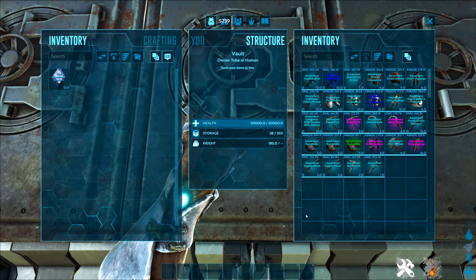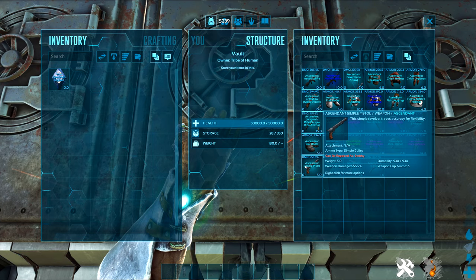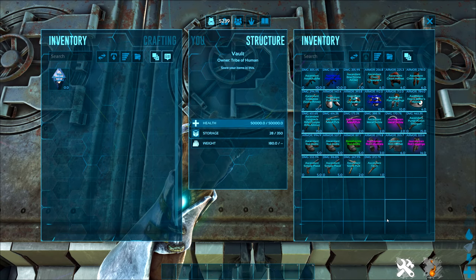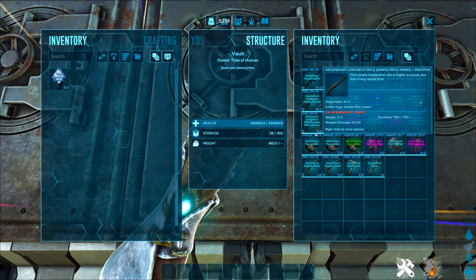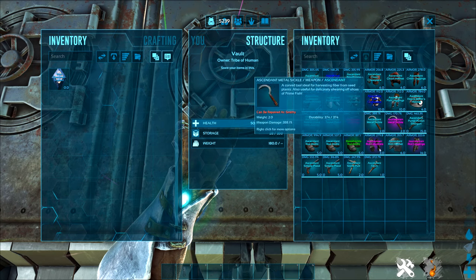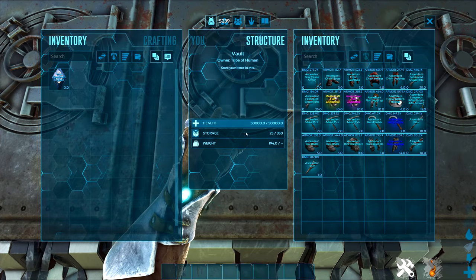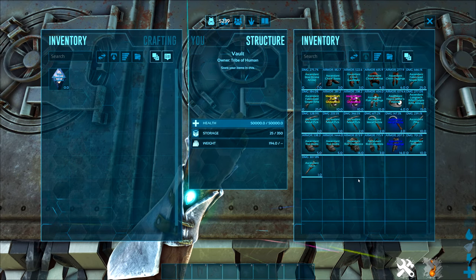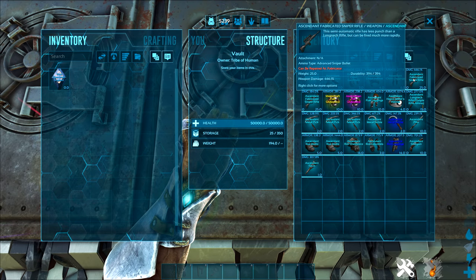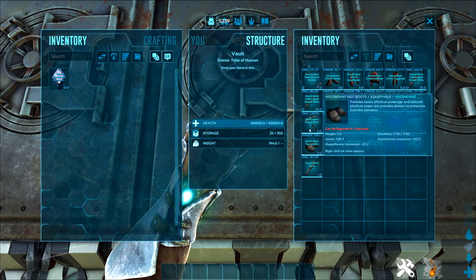Bear in mind there was only one or two ascendant crystals from stone - but this isn't bad at all. Next up we've got the worm maps where we had quite a lot of ascendant crystals, and you can see we have a lot of nice gear here. This catches my eye - a 555 damage pistol, which is kind of crazy. Also a 450 longneck, ascendant boots all around 1,000 durability, and a 500 durability chest piece.